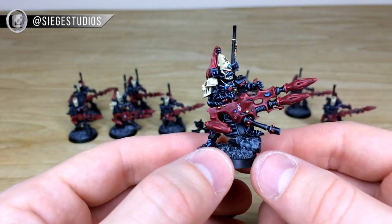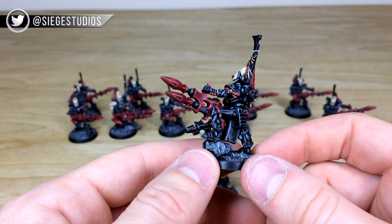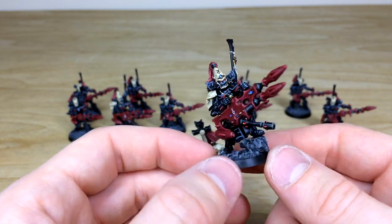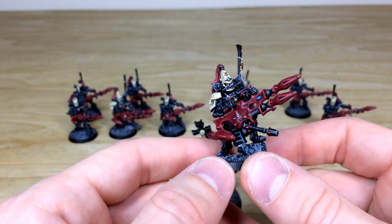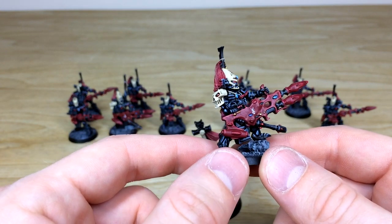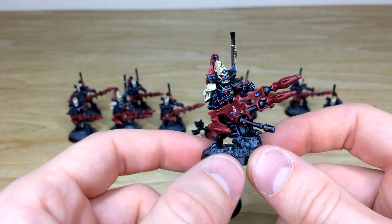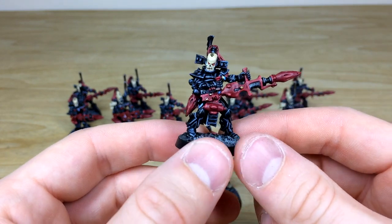No better units to accompany Maugan Ra than two squads of Dark Reapers. As you can see, here is one of the Exarchs — a really cool, very stoic model firing shots off. These are the Finecast versions of the models, not the metal ones, and the Finecast sculpting is brilliant. Keith has done some lovely work adding little Eldar glyphs onto the weapons, and all the lenses are fully picked out and highlighted.